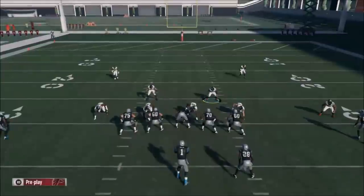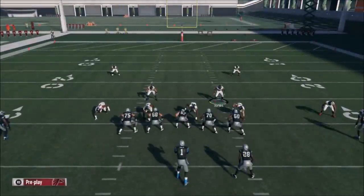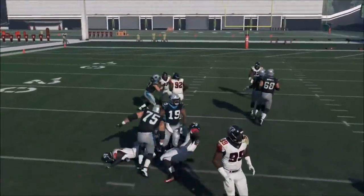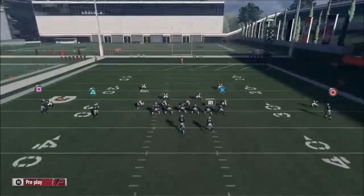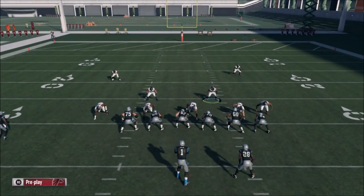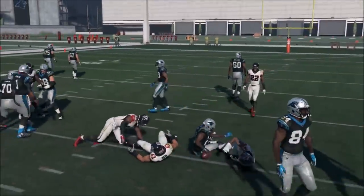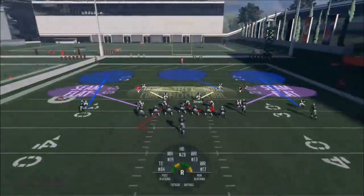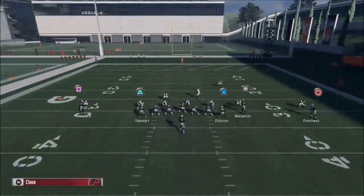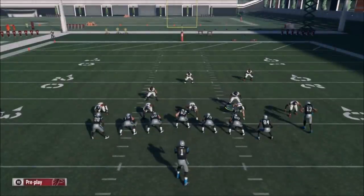This is definitely harder to diagnose because it looks like a cover two or cover four, so it's good to mix in because it looks like a different coverage entirely. Anytime I see a slot receiver on that side I'm going to take him away with the man, and then use the tight end assignment. The three most places your opponent is going to throw are the slot receiver, the tight end, and the running back. This man option is designed to take away one of those three every time and leave you one-on-one with whoever's left.